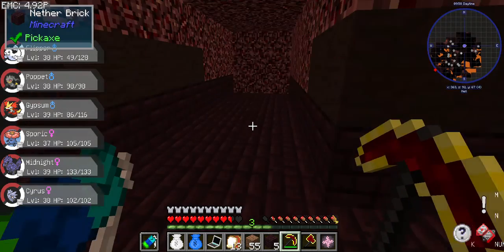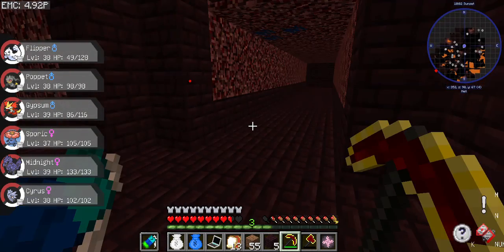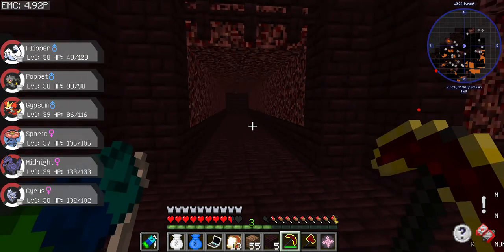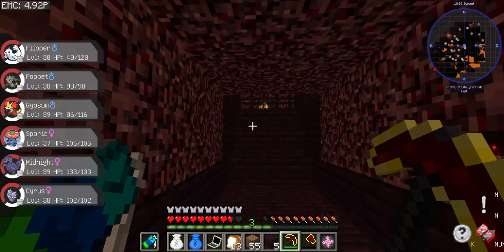I mean I don't really need to kill Wither Skeletons — Wither Skeleton Skulls don't have an EMC value so it's not particularly useful. And Blazes — I have the seeds already.